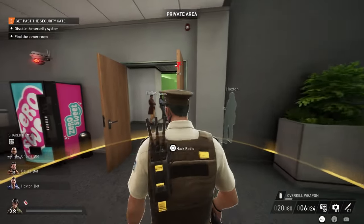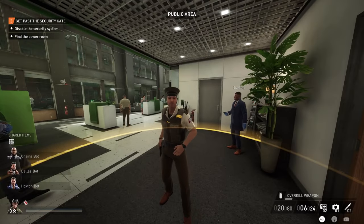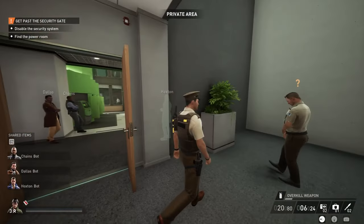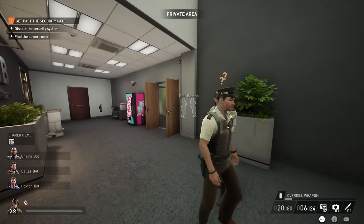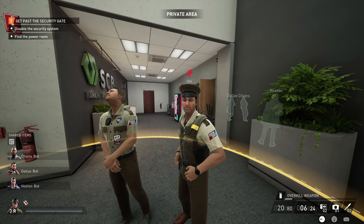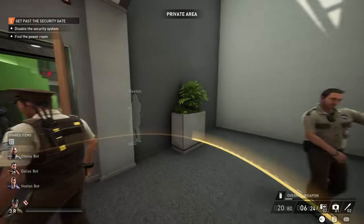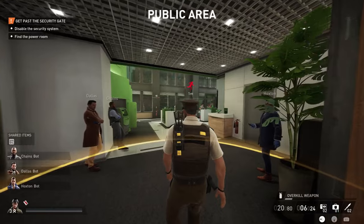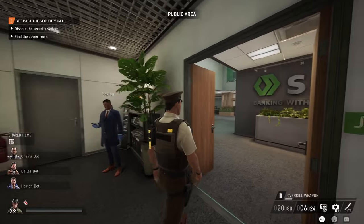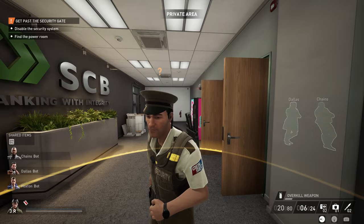There's no limit to the amount of escorts you can trigger, as long as guards aren't currently searching. You can make any guard escort you off the premises repeatedly. This is especially useful on No Rest for the Wicked when it's hard to take the executive hostage to the vault without being seen. Have one player get noticed by a guard and escorted off the premises — that should clear the path for you and your hostage to make it to the vault.